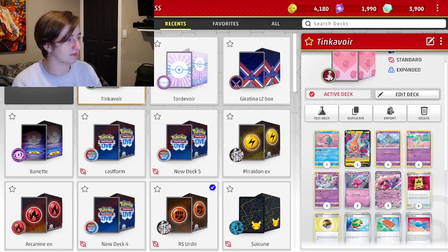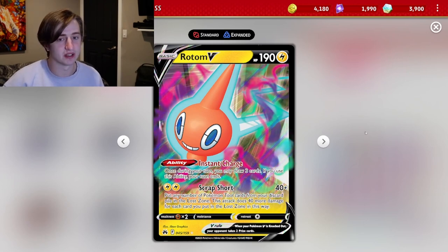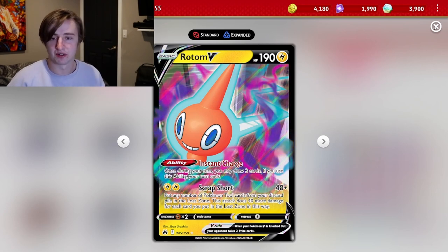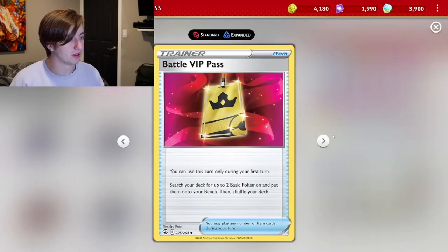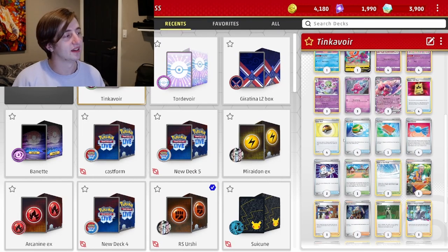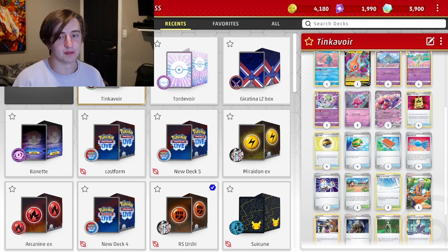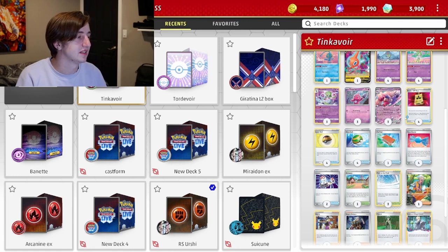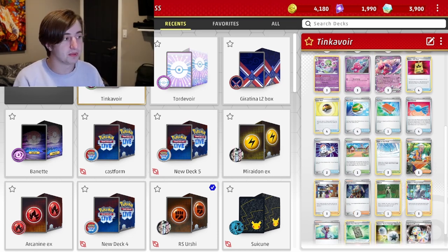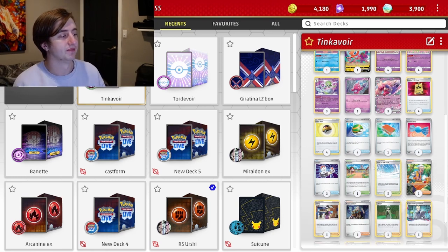We run a Manaphy just in case, mainly for getting set up so we don't get any Radiant Greninja dunks right away. We also run a Rotom V, which is nice early in the game to get our hand set up and get us a bunch of extra cards in the early turns where we're not going to be attacking anyway. In terms of items, we run quite a bit of searching cards to get our Raltses, Curlias, and Tinka-Tinks. We run Rare Candy — we don't run the middle evolution since it's not really needed.